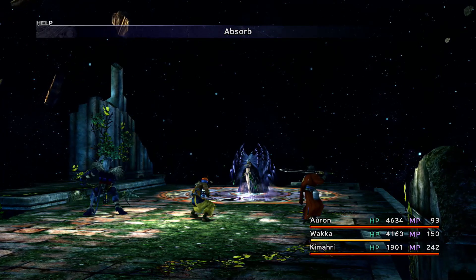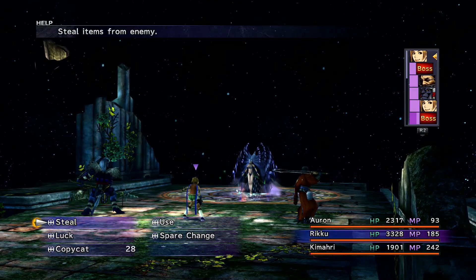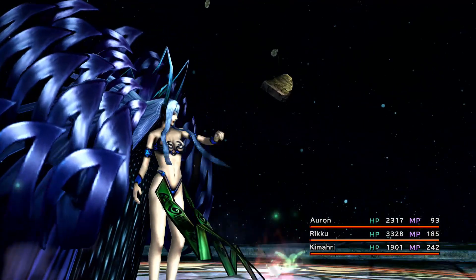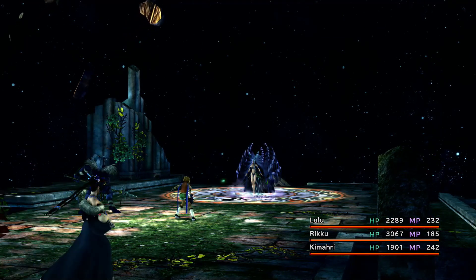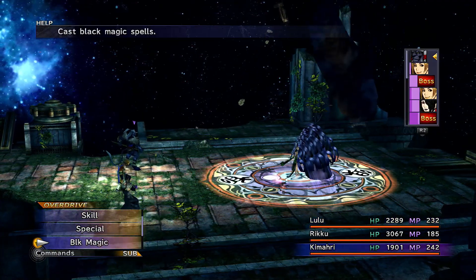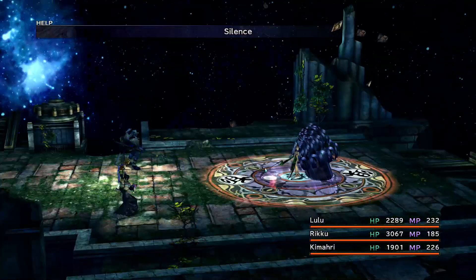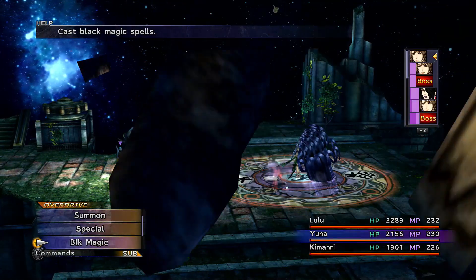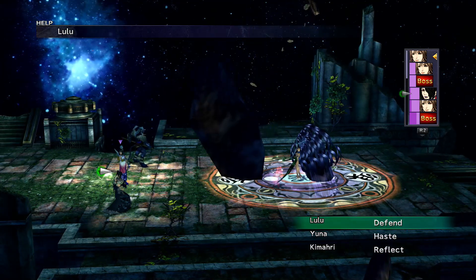She also has Absorb, and that move is going to get heavily used throughout here — unfortunately you can't really do anything about it. So be careful, because with Absorb she can make back some of her health. Even if you try to steal, she will put you to sleep, as already mentioned. With Auron we should probably set up some better, stronger-type weapons. A few episodes ago we set up a lot of different strength ability weapons, but I don't think I ever went out of my way to put too many of those on. Now let's just set up Reflect with Lulu as well.